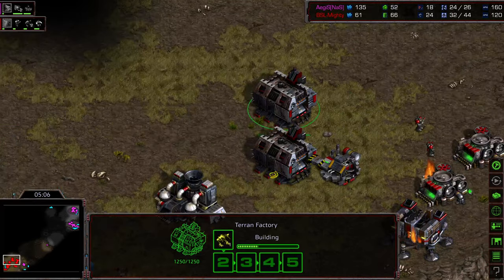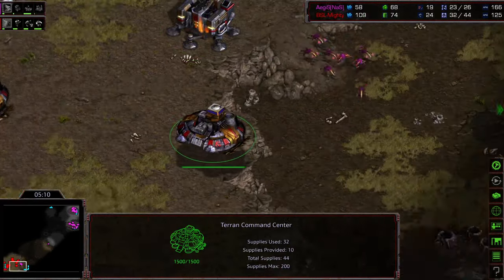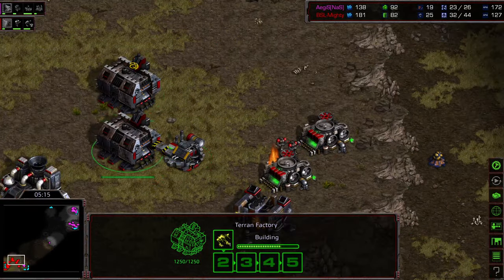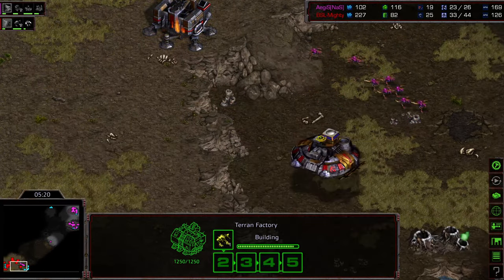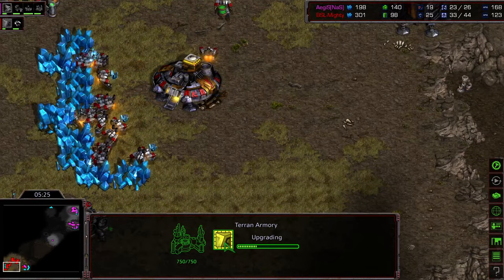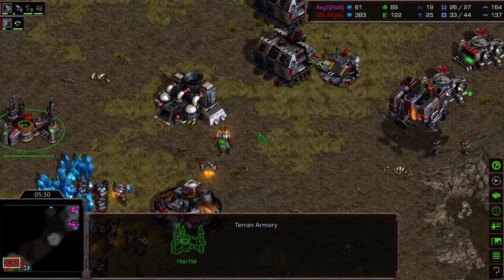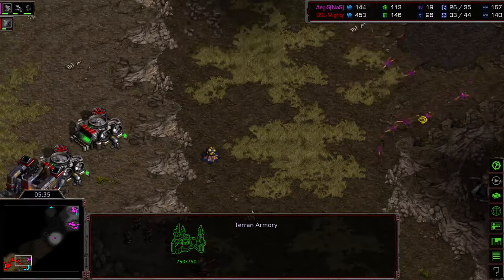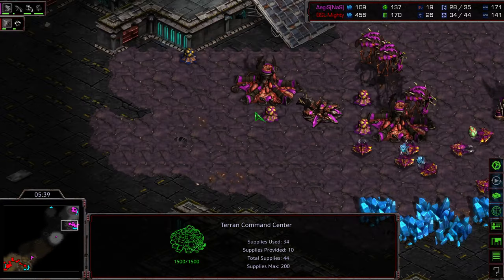Command Center still sitting there silently. The Command Center floating down again with just two Marines and one Goliath — well, two Goliaths, three Marines — to try to defend it. The Command Center is going to have to sit there in the air a while. Armor one upgrading already. Mighty actually built two Armories — I think this was a mistake. Mighty's playing a little bit off here. I don't think there's any build order where you want two Armories this early. Not sure what's going on in his brain, but he's playing a little bit off build order.